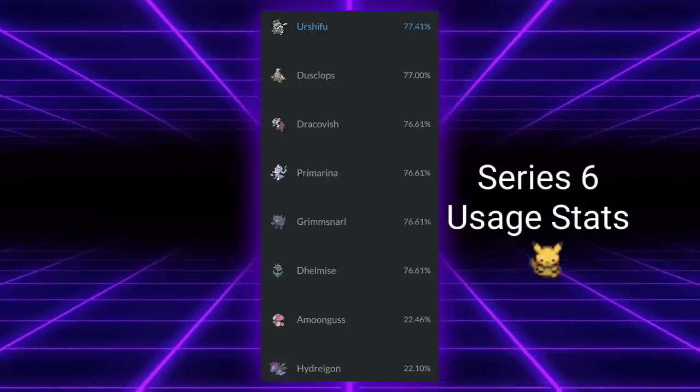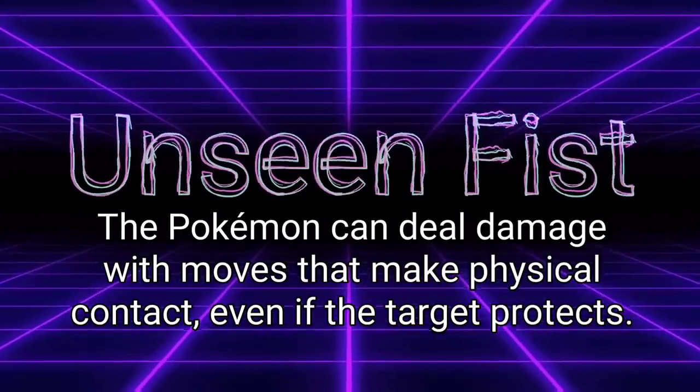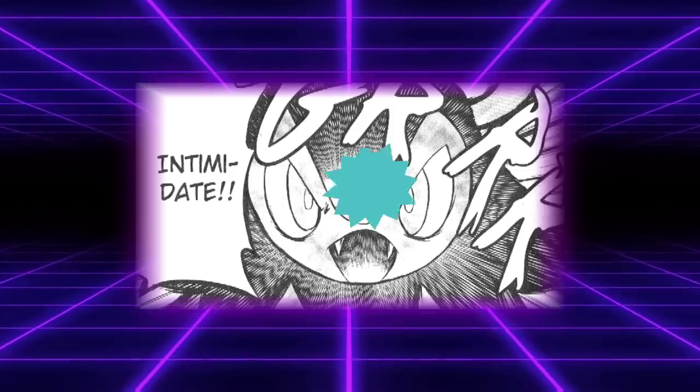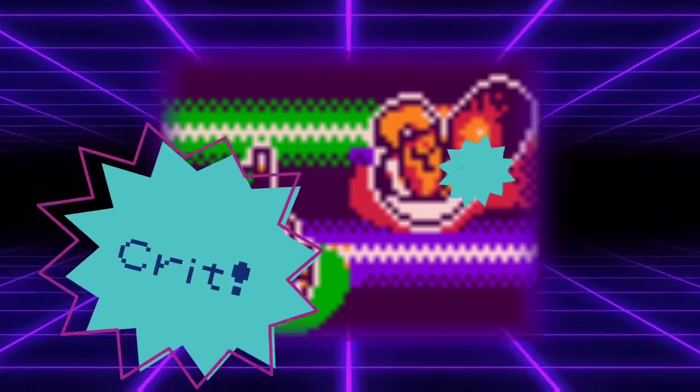Something even more important was their unprecedentedly powerful ability, Unseen Fist. These Pokémon had the ability to bypass other Pokémon's Protect as long as they used a Contact move on them. This made it so defense was pretty much not an option versus them — Intimidate? Crits bypass it. Screens? Crits bypass it. Protect? It doesn't care. Switch? Well now that Pokémon gets to be crit twice.